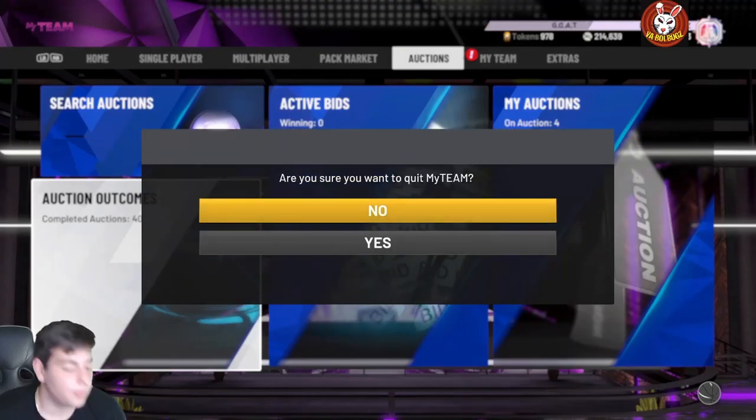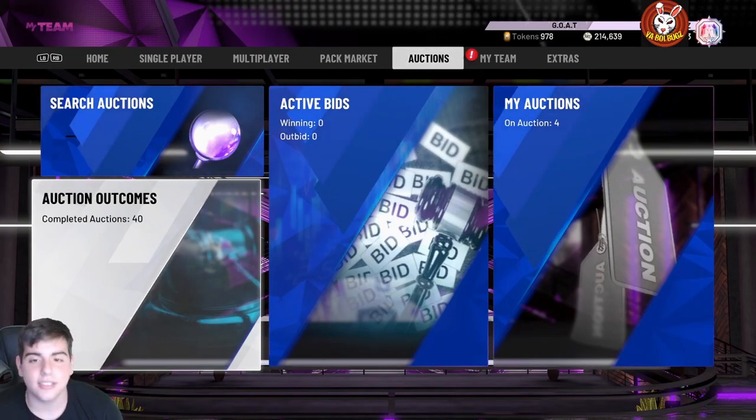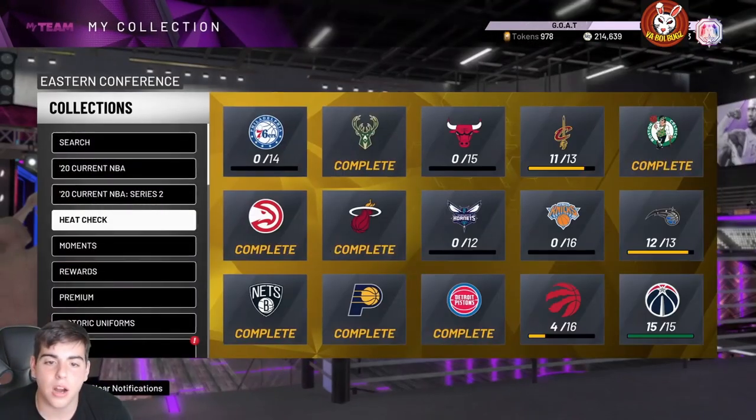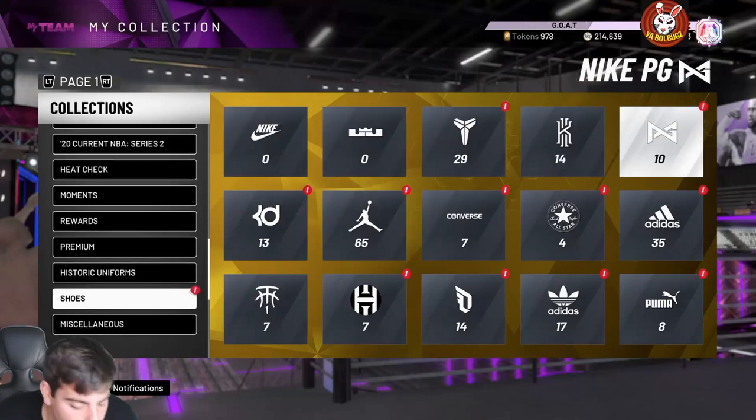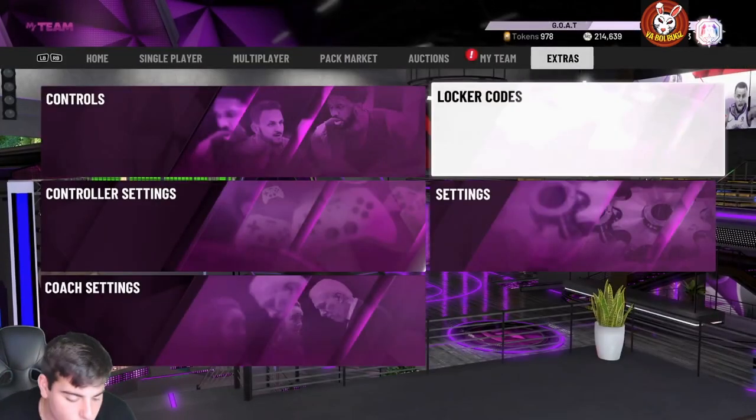What's good YouTube, it's your boy Bugs back with another NBA 2K20 MyTeam video. Today there is a new limited time locker code — once again a creator code, I don't know who it is, but we're gonna type it in. Before we get into the video, make sure to smash the like button, drop the sub, and all that good stuff.